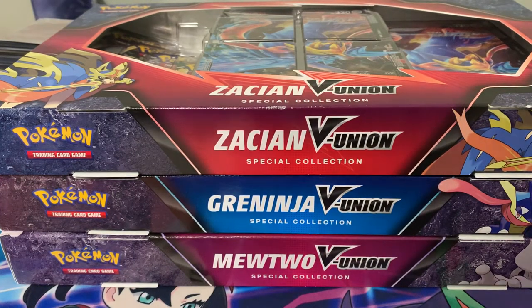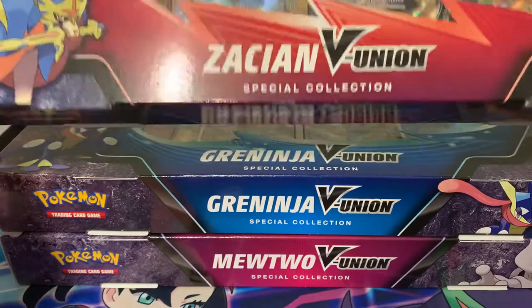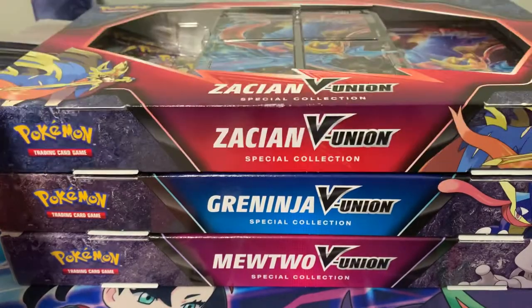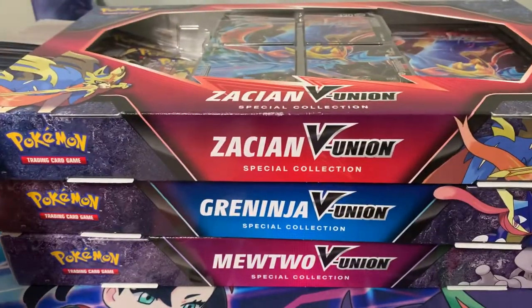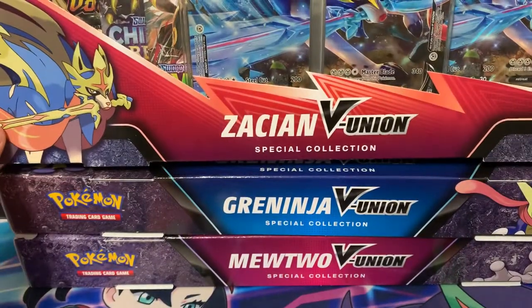Hey guys, welcome back to the Pogeshed! Today we have the new V Union special collection boxes. We have the Zacian Union, the Greninja Union, and the Mewtwo Union, and we're gonna open up all three today on the channel.